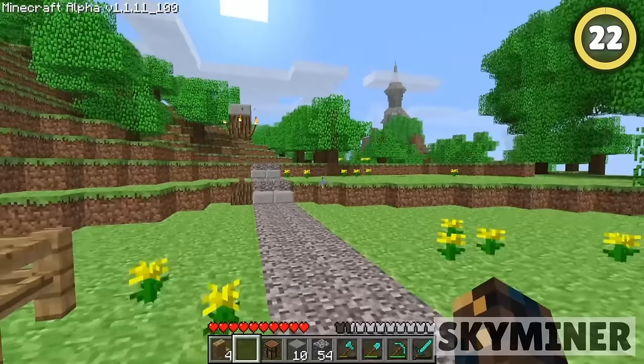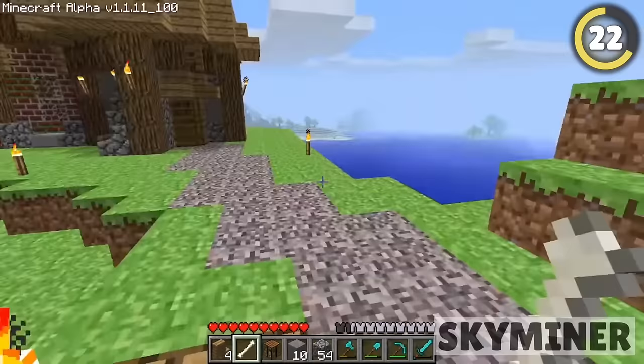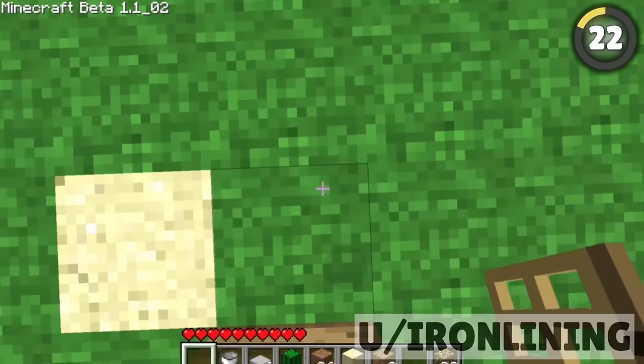Back in the alpha days of Minecraft, there used to be way less blocks and almost no ways to properly decorate your builds. This meant people had to create their own solutions. Since trapdoors didn't exist, people used to glitch regular doors into looking like trapdoors by breaking the bottom half of the cactus, finally letting them actually decorate their world, just as Notch intended.